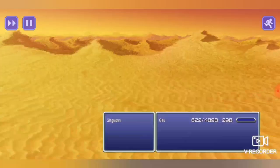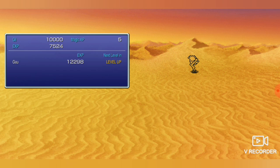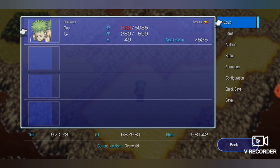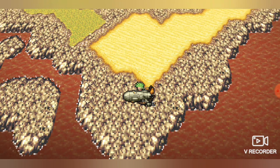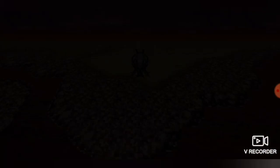Gao should be getting pretty close now to reaching his goal HP. And we're there — 5,085 HP, and this is where we're going to stop with him. Running the numbers, it will take you about 20 minutes. Gao started at level 18 and he's at level 49 now. He started at 622 HP and now he's at 5,085. It's not a terrible grind to level up your characters using this method.